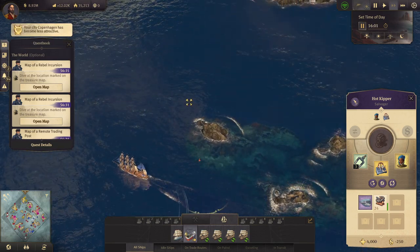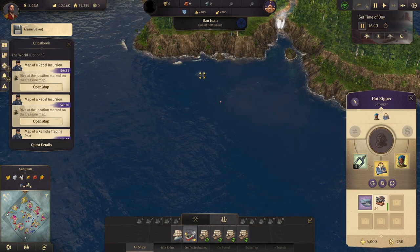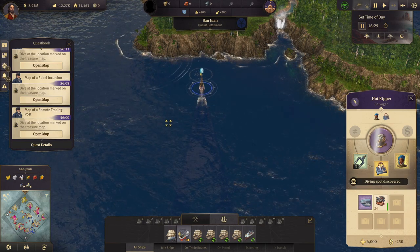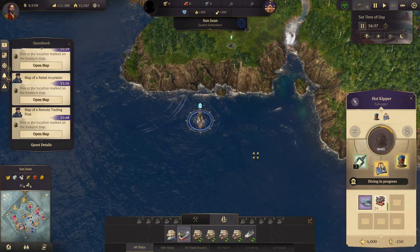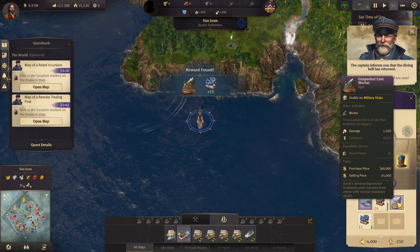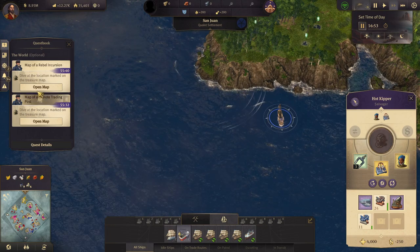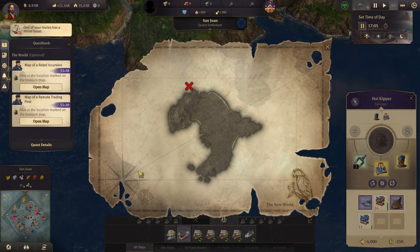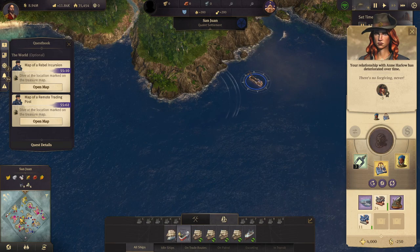We're close — there it is. Let's see what we can get. We can get the Rope Shot Cast Mortar. We don't see any of the others from where we are. There's no forgiving — never. Let's head over that way.